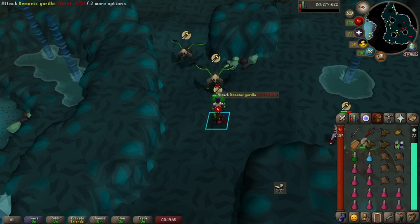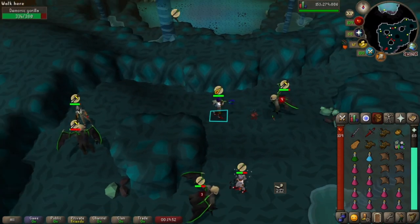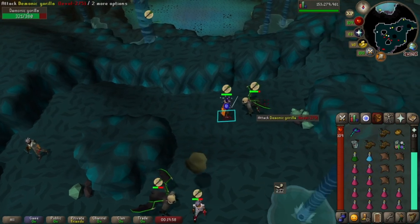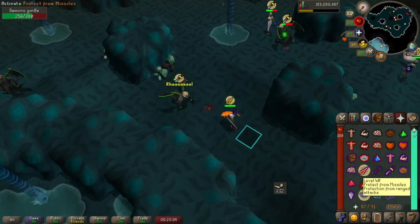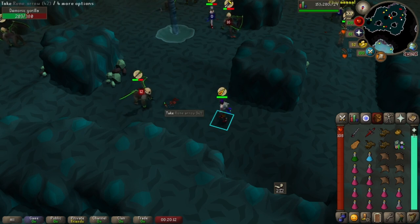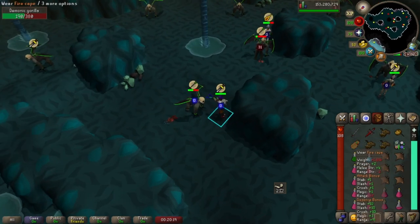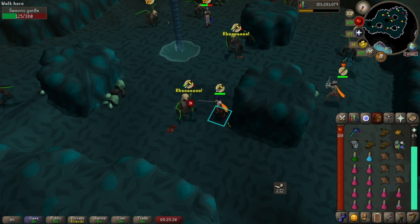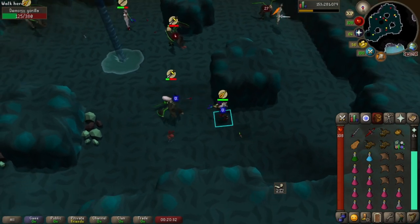Something you didn't see on that kill is that these gorillas do sometimes cause rocks to fall from the ceiling. When the rocks fall from the ceiling it's as simple as moving out of the way so you don't take damage from them. You'll see the rock falling and can move out of the way. You don't need to be two spots away — you just need to move off the direct tile it's going to land on. They'll always spawn right over your head, so you will always have to move.